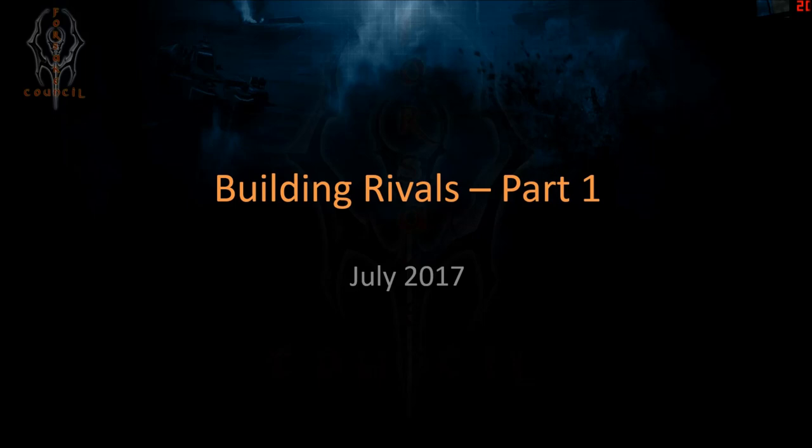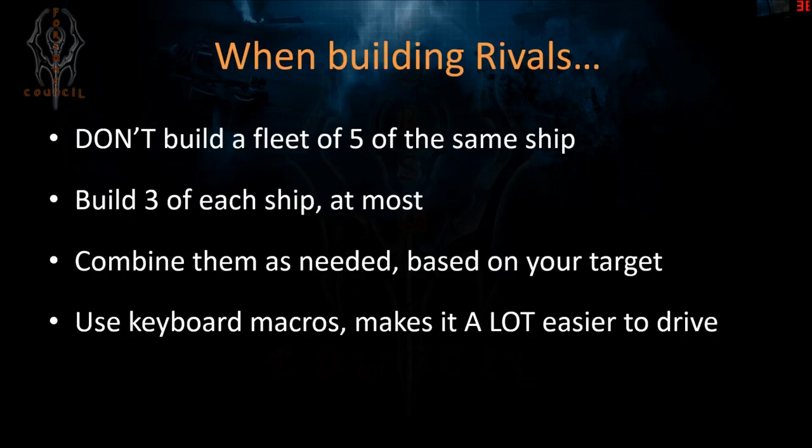I intend to release one new video a week with different combos — things that are working for me mostly, but also some things that are not even tested, just as suggestions. This one I'm going to start with a tried-and-true build of mine. First general principle: whenever you're building rivals, the one thing you should never ever do is build five of the same ship. A fleet of five liberators may succeed in a very specific scenario, but overall it's going to struggle against most scenarios because it's easy to counter. Or a fleet of all survivors — same thing. They only excel at one or two things, like penetrative deflection, but throw some radioactive or explosive in the mix and that fleet is immediately compromised.